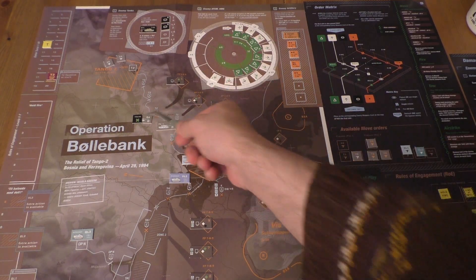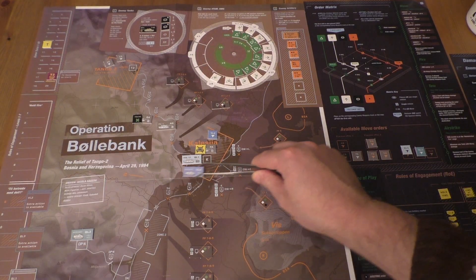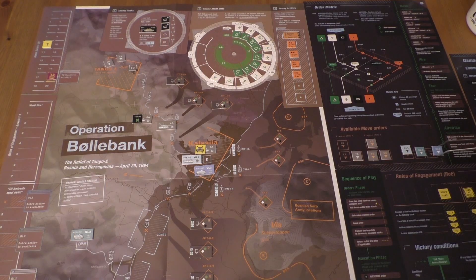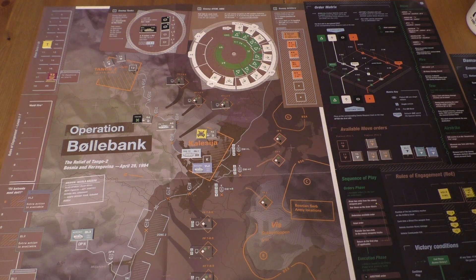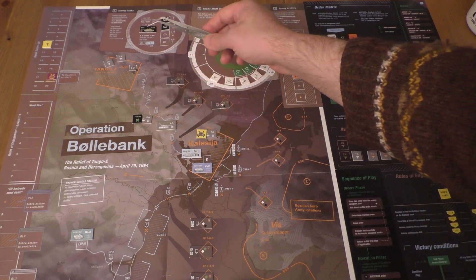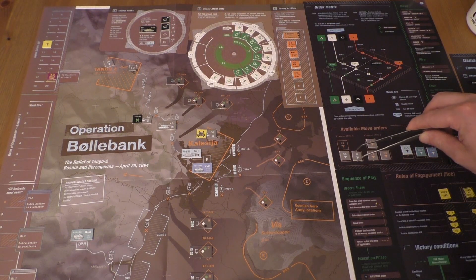Then we execute moves. This guy can't move because he needs a towing order. VO2 will enter Calisea. That's all the moves - this guy cannot move, so we can remove this order marker because we will never be able to get there anyway.